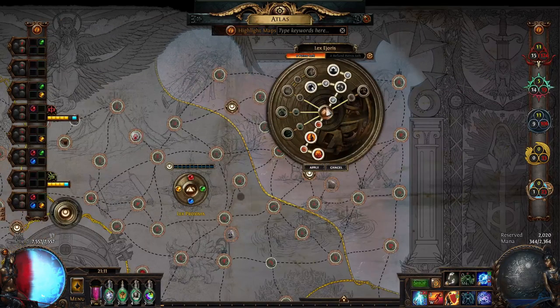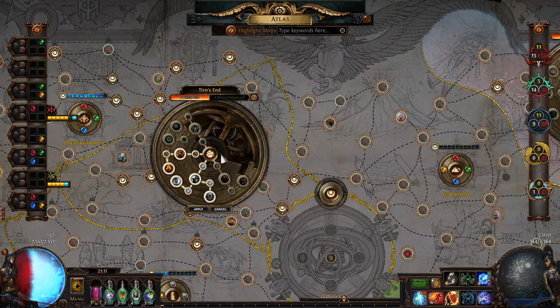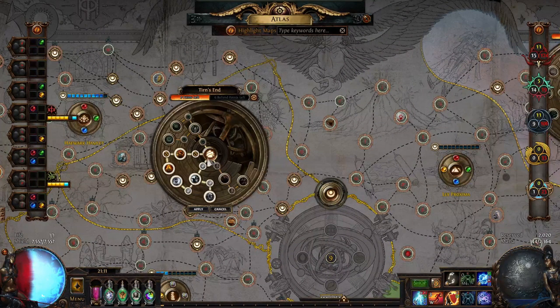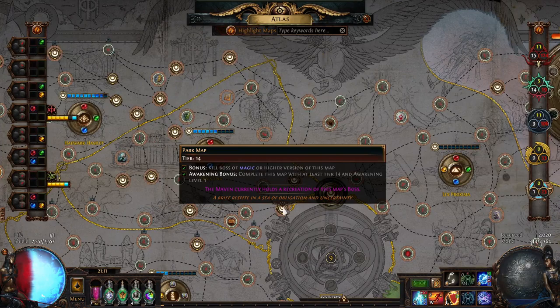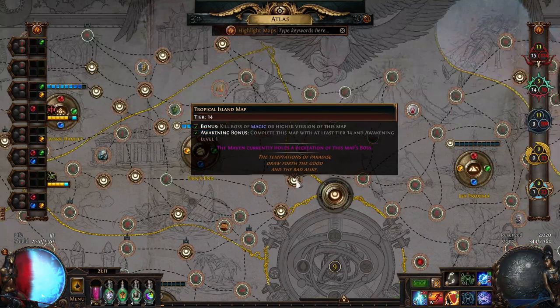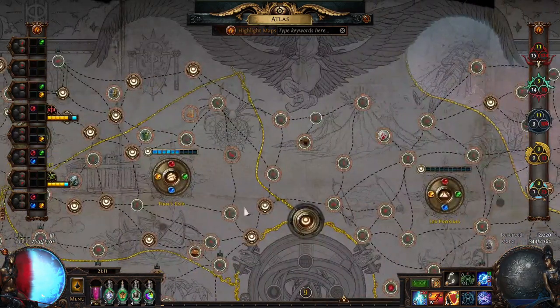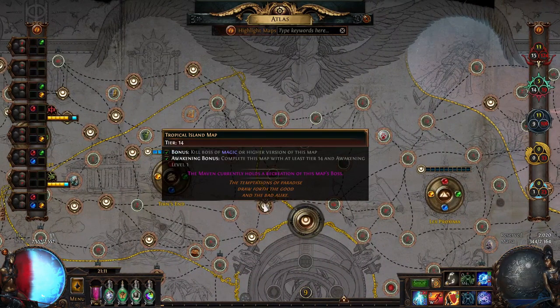That's about why I run Promenade and not Strand, because my build cannot handle Strand with Delirium farming for some reason. I tried Tropical Island — it's tier 14, Promenade is tier 15 — and I still cannot manage. I cleared the first half fine, but then my build does zero damage in the second half. I don't know why.